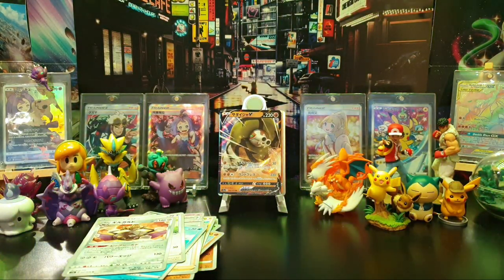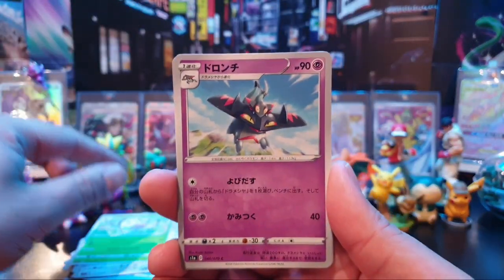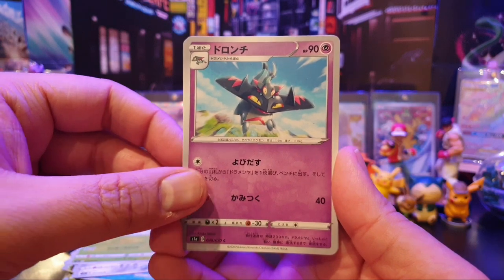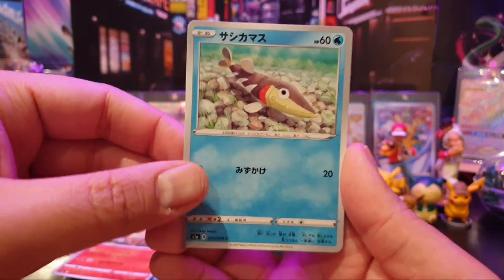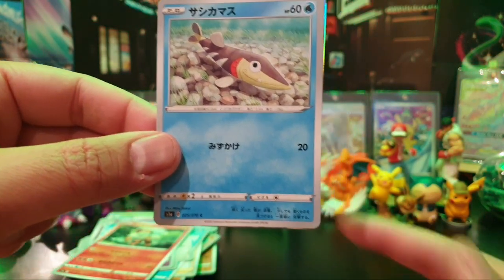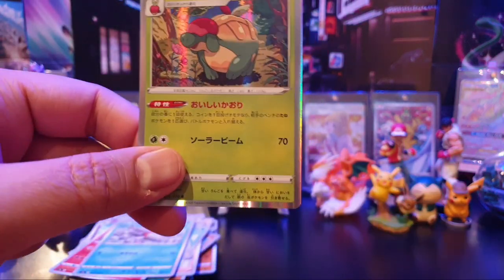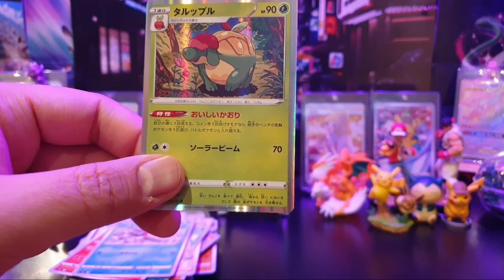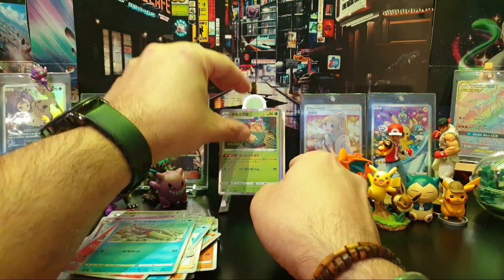Last pack of this side of the box. Let's see what we have got. We have a Butterfree, the Drakloak, Brawlith, yeah it's a fish of some sort — a Barraskewda — and Appletun at the back there.